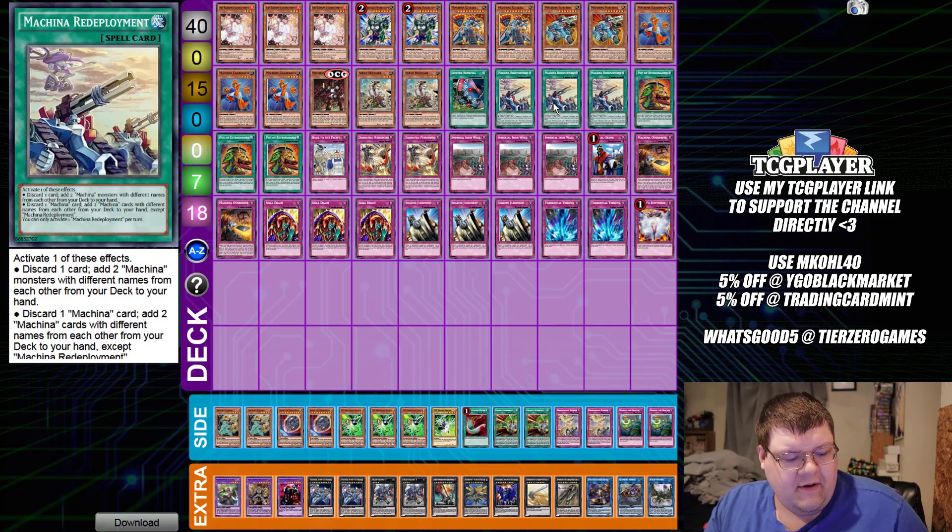We have one Limit Removal and triple copies of this fun little fantastic card. This gives us the ability to capitalize on searching whatever piece that we need. Do not underestimate the ability to search for combo pieces in two forms. I think that's probably the best thing we've got going for us here — that ability to go, 'want to watch me search my combo pieces?' It's actually really, really nice.